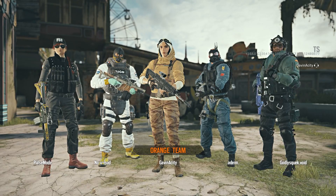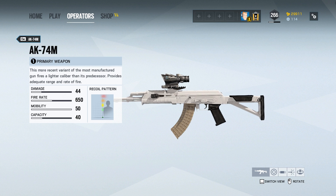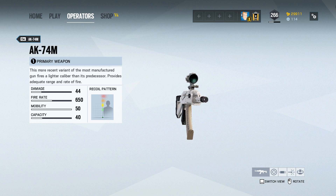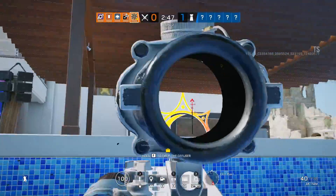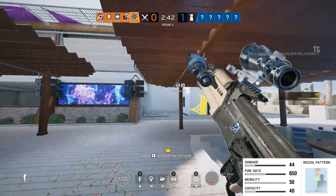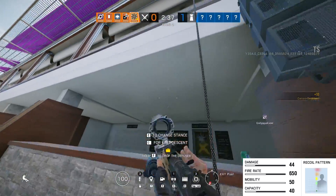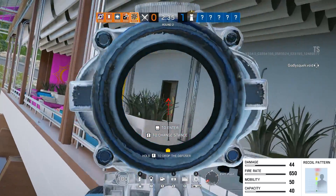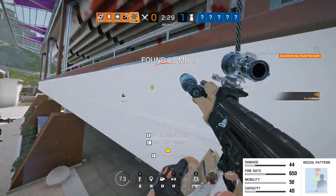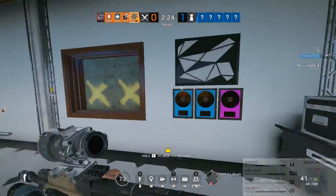The first primary I want to talk about is the AK-74M. This is going to be the slower-firing weapon that has a little bit more ammo and shares a lot of characteristics with an AK in many other games. Looking at the actual in-game stats, the AK does 44 damage, has a fire rate of 650 rounds per minute, 50 mobility, and a 40-round mag capacity. You will notice you have slightly more ammo than a standard AR, but the recoil is quite a bit, as you might expect with an AK.